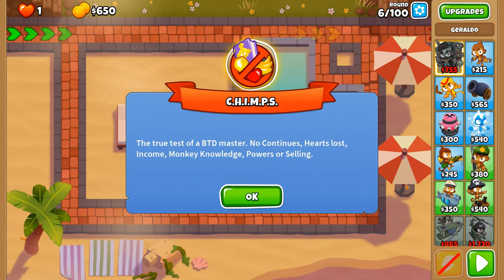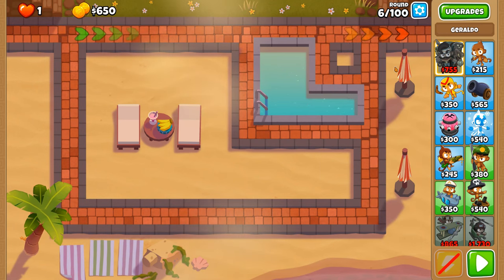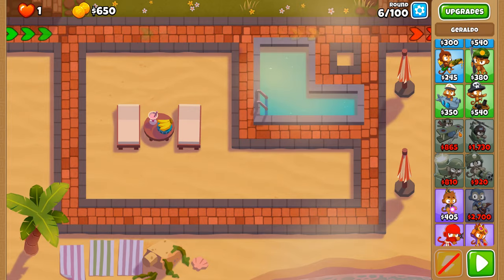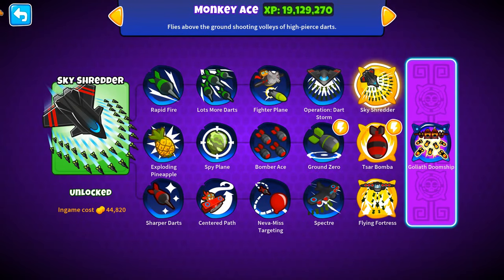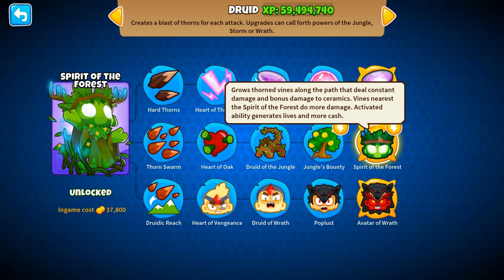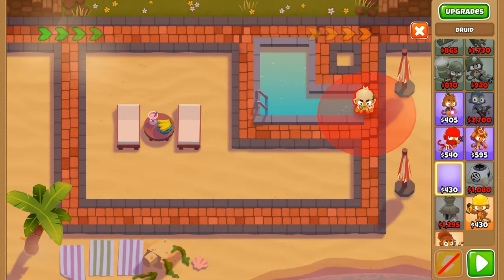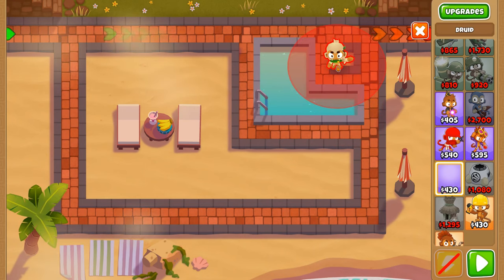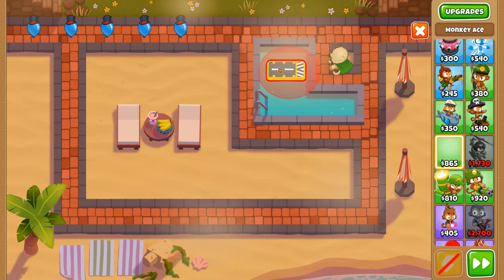2TC, also known as Two Tower Chimps, is an achievement in Bloons Tower Defense 6 where you have to go through every round of Chimps using only two towers. We're going to be doing this with the Sky Shredder, placing it down first because we can only afford this one at this point. The second tower is the Spirit of the Forest — we're going to place down a Druid right here.